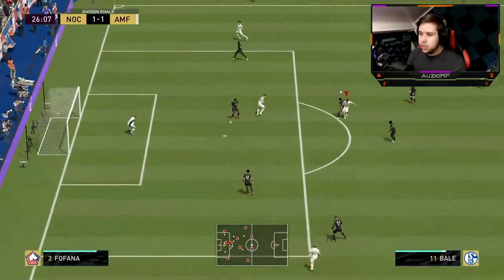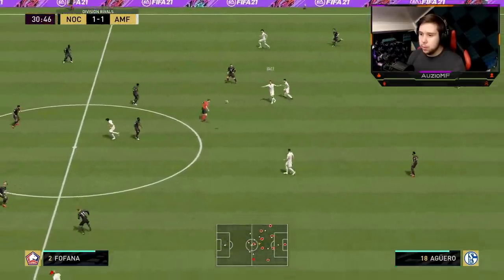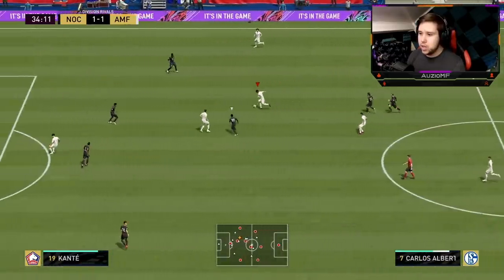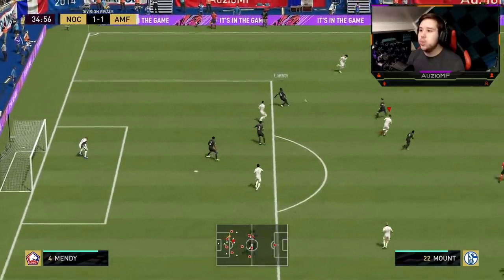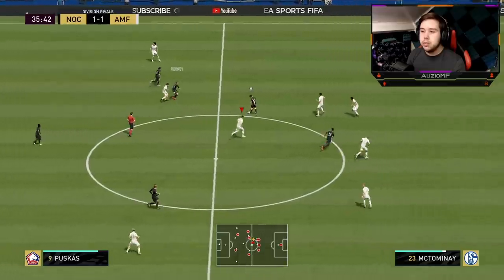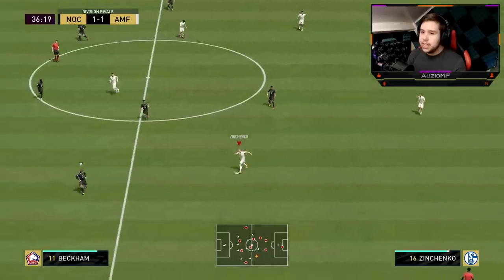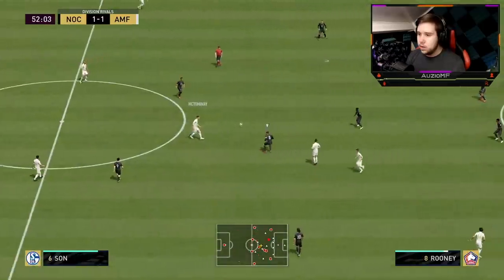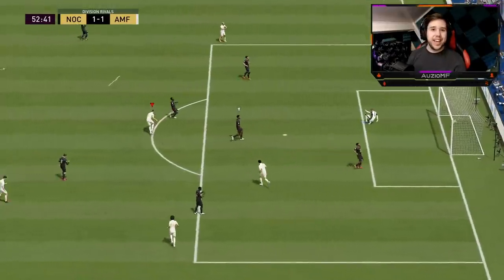Let's see if we can get a finesse shot — can it go in? Oh, that is very close. Going to go for an LB pass all the way over to the other side — perfect pass. Carlos Alberto running up, give it to Bale, try to get him in behind — little ball roll but he just wasn't fast enough. Nice little pass, give it to Bale — little ball roll — can we go for the finesse shot? We can get the goal! Finally.